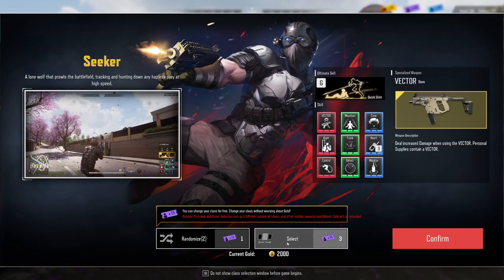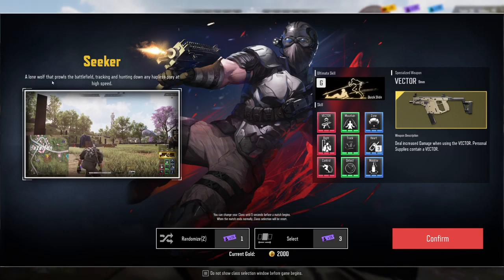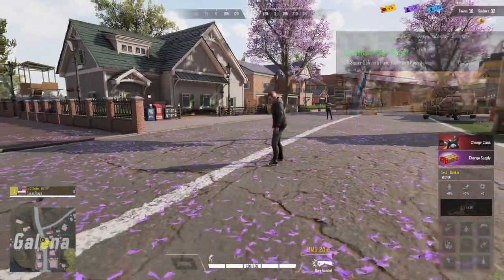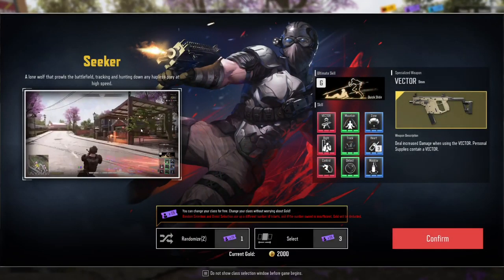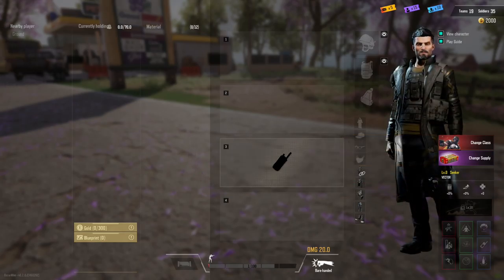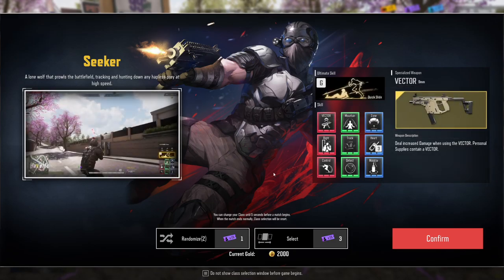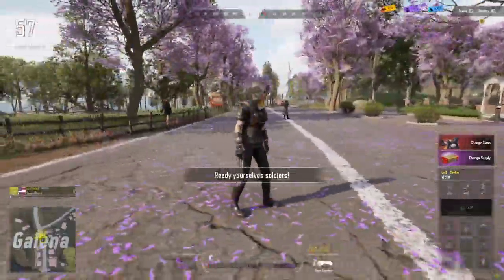Looks like Seeker — is it making me play as a Seeker or select a new one? Seeker and Lone Wolf that prowls the battlefield tracking and hunting down. We're in the lobby right now in first person. We have a change class option to the right. You can use your points to change to a different one. We start out with 15 free class changes. You can randomize or select between them. I thought at the beginning of the match you would automatically get to choose a class, but I appear to be wrong.